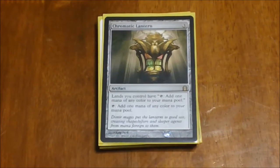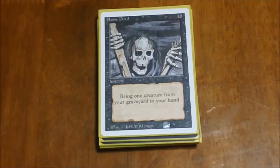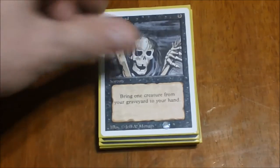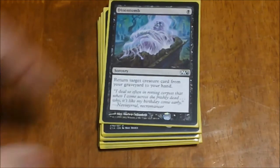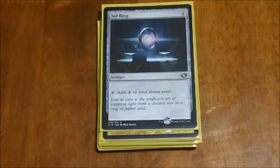For our spell cards, we start off with Chromatic Lantern — a must-have in a five-color deck. It's a three-cost artifact that taps for any color and makes all your lands tap for any color as well. Next we have Raised Dead — it's in here because slivers boost all other slivers with abilities, so it lets you get back one that may have been killed early. Dimir Dimir Dimir — same thing, lets you bring a creature back from the graveyard.